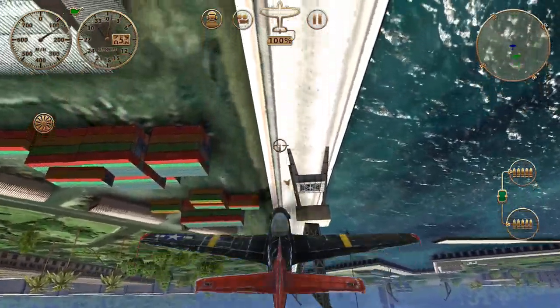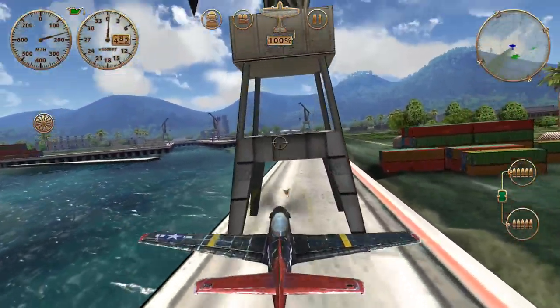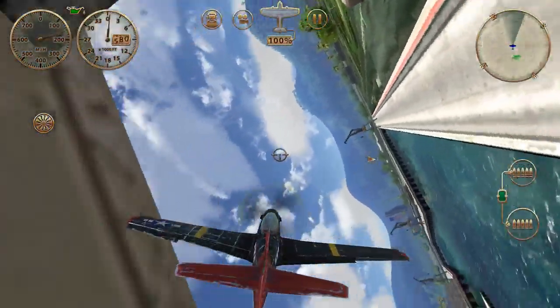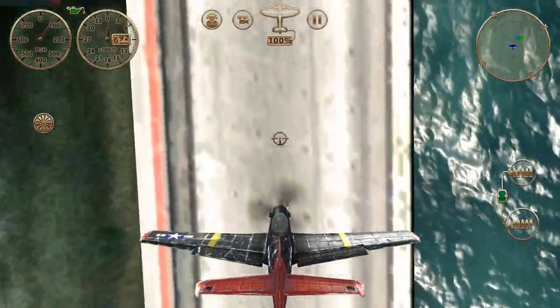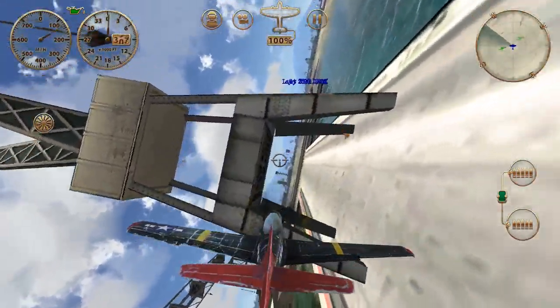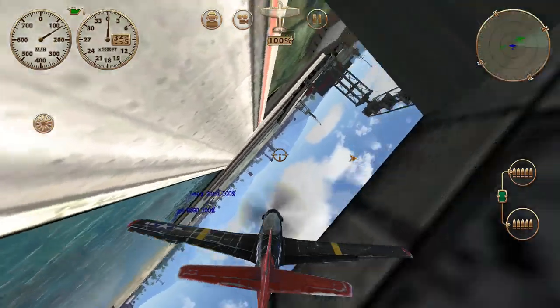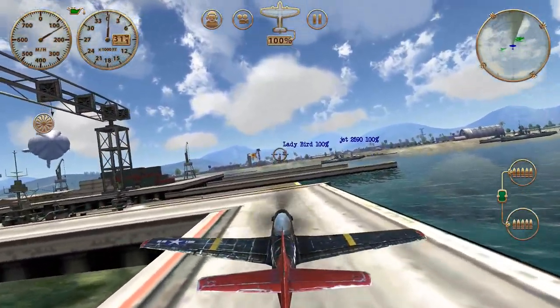In another lesson we'll do some blimp flying — that's pretty fun too. Now let's try doing a split-S through the base. Slow it down, but there you go — throw in a roll.